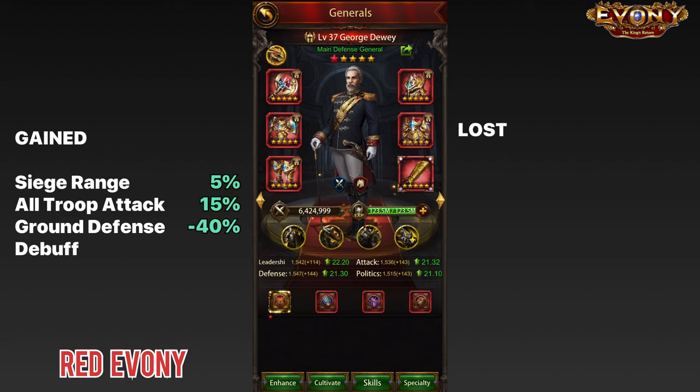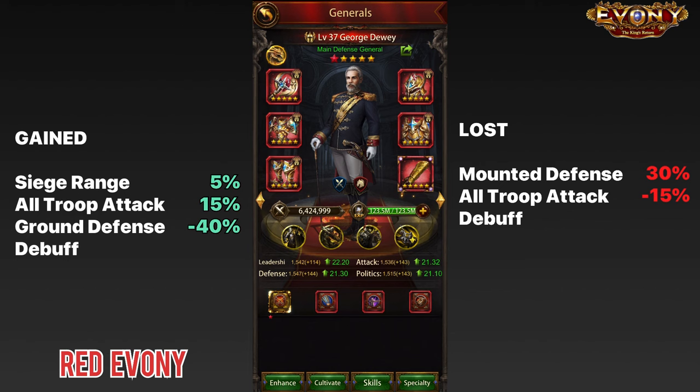What you have lost: you've lost 30% in-city mounted troop defense. But by removing the Akamene Day ring, you have automatically lost the 6-piece Akamene Day set attribute of 15% troop attack debuff for all troops. In addition to that, you've also lost 40% range troop attack debuff. That means you've lost 15% for ground, mounted, and siege attack debuff, and you have lost 55% range troop attack debuff. That is big.